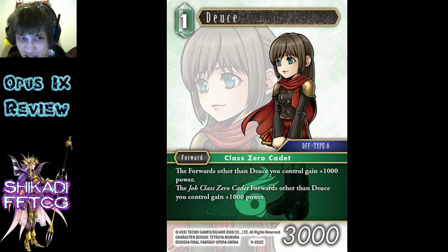Juice - this is actually decent support for Cadets. I don't hate this card at all, I actually quite like it. 2k buff for all the others, obviously it's weak itself which is kind of annoying, but as a way to pad out your Cadet names, pretty decent.